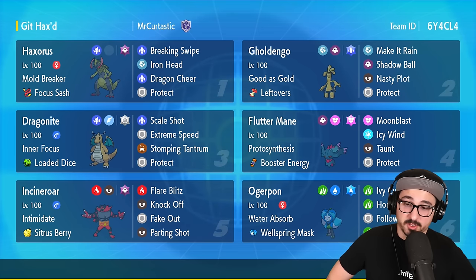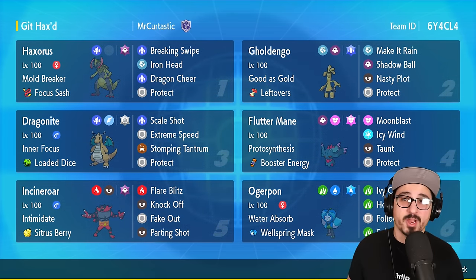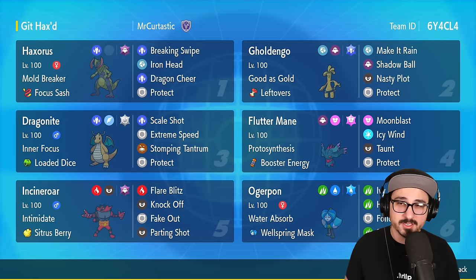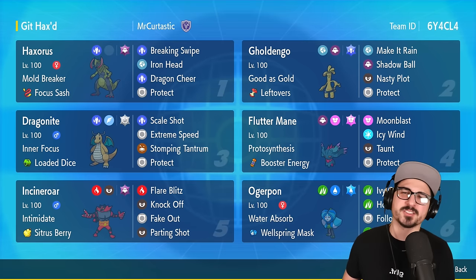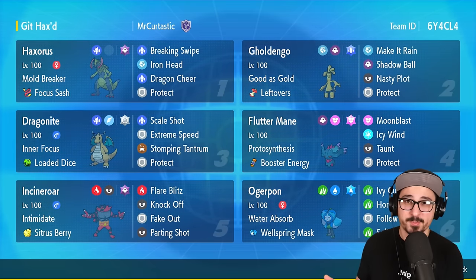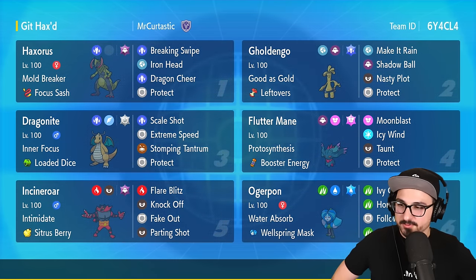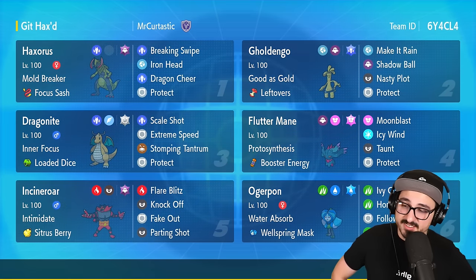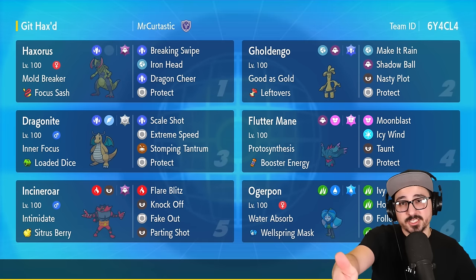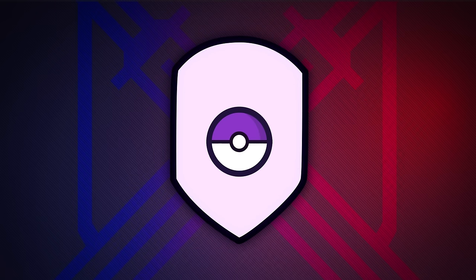That's pretty much what Goldengho does. The rest of the team is super straightforward — we have Incineroar, we have Fluttermane. This is a Kurtastic team by the way, a Kurtastic collab with Crusadia, who is also on the Discord. Shout out to both of you guys — thank you so much for always making awesome teams. If you're excited to see Haxorus in action, hit the like button and subscribe to PokeSports!